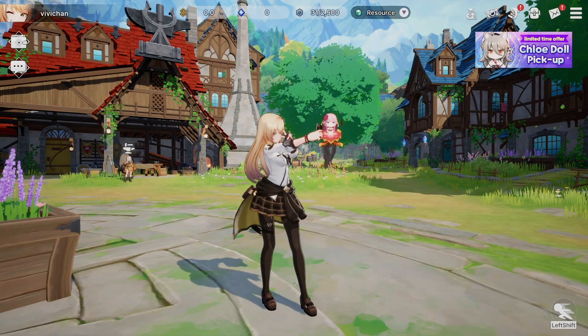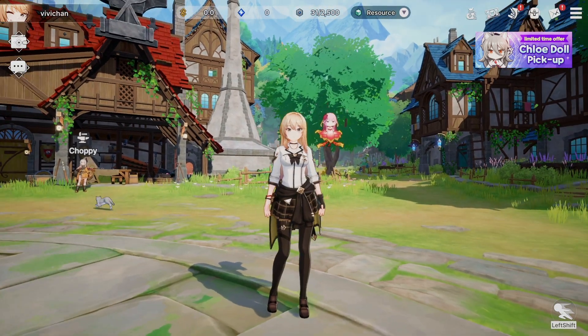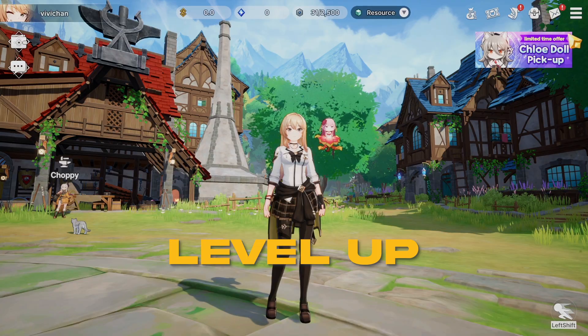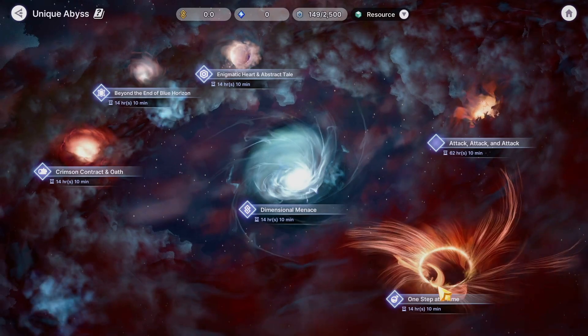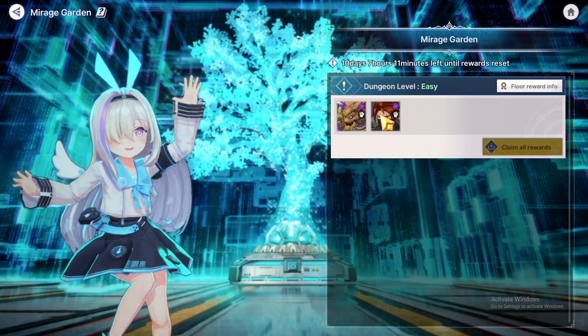As you begin the game, once you're done with the tutorial, you end up in Frontier Town. This is basically your base of operations where you can craft materials, items, level up your characters and continue with the main story. There are also different modes like Abyss Rift or Mirage Garden, and everything starts off right here in the Frontier Town.